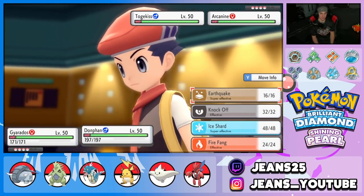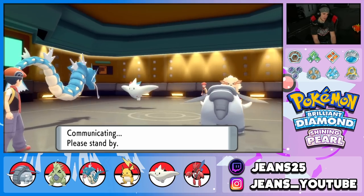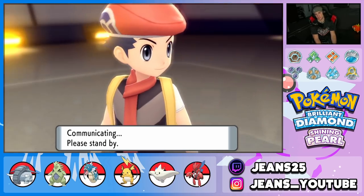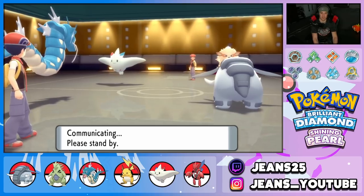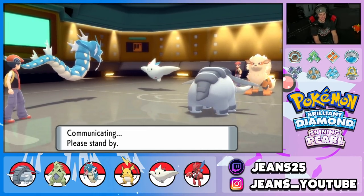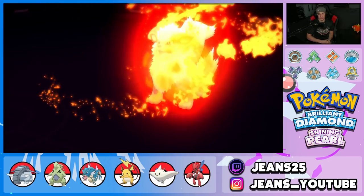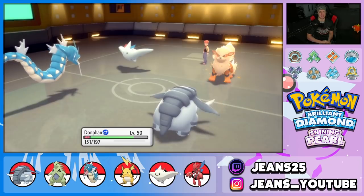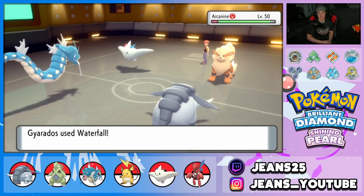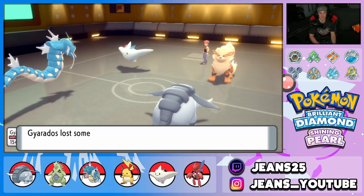Dropping an Earthquake — let's make it happen. He uses Flamethrower on Donphan — Donphan is so beefy with those defensive stats. Waterfall pops out doing big damage. Donphan's Earthquake should poke out and finish off Arcanine. He goes for Yawn on Gyarados — I'm fine with that because I was going to swap Gyarados out anyway. Swapping into Tyranitar to get rid of the minus one and the incoming sleep, get Sandstorm up, and trigger Sand Veil on Donphan.